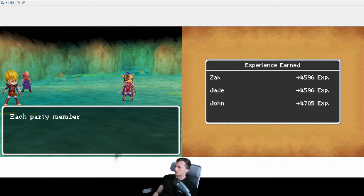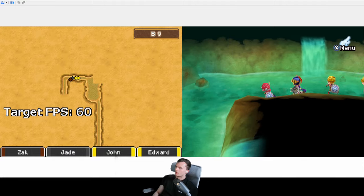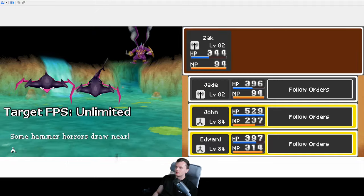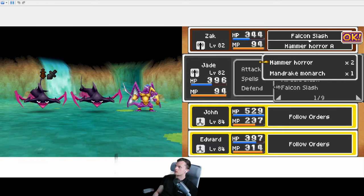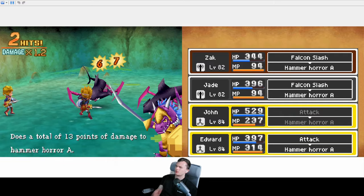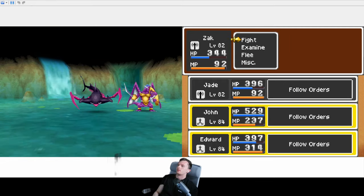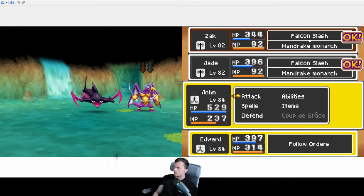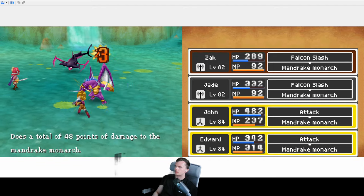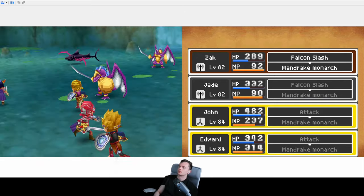I don't know what the odds are when you're going for the third upgrade for the Torso Armor — I don't know what the odds are of it going Golden. We probably should have gone for the Mandrake first because he summons his friends — I think these guys might know Zing. Should have killed him first. I regret it. That first one's dead. Don't summon any more — please, thank you.